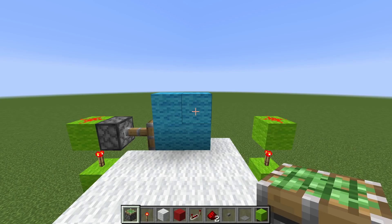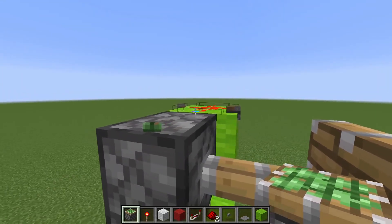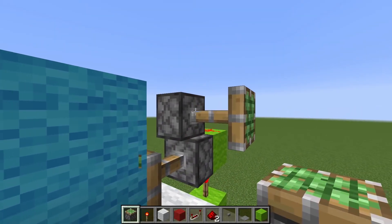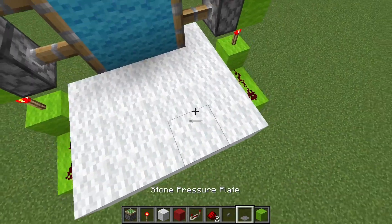Number 8. Let's say you're in creative mode and build a piston door or any structure and you misplace a block. Sure, you can build all the way around to re-face it, but you don't have to. If you're on Java, just left and right click at the same time, and you can rotate any block just like that, hassle-free.